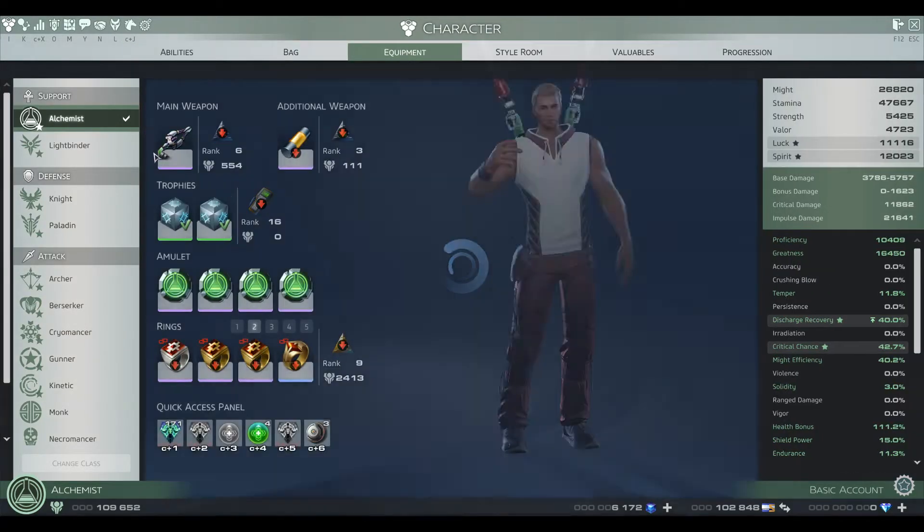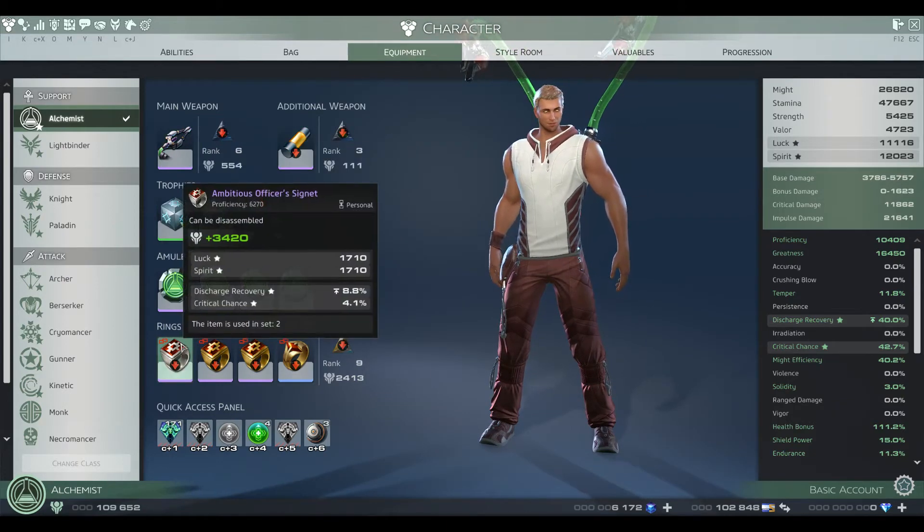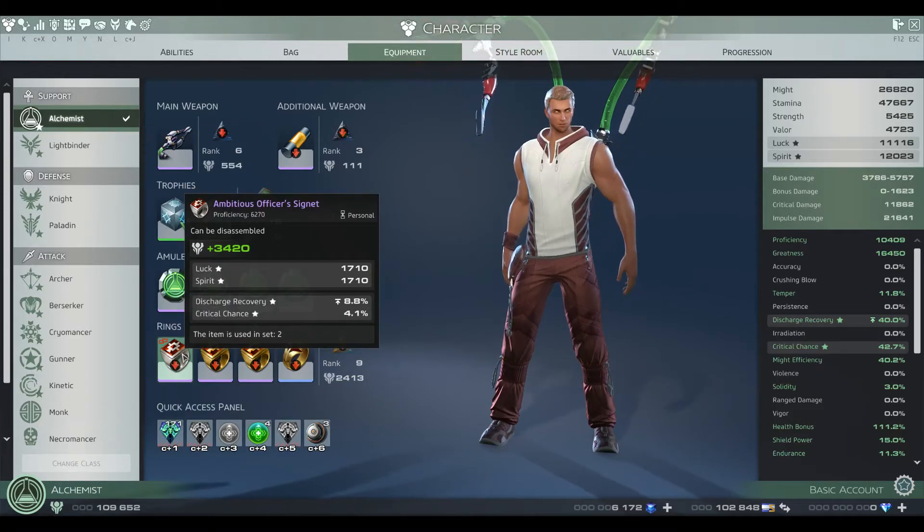Equipment-wise, you want Main Hand to reduce the cooldown of Stimulant Injection. Offhand, reduce the cooldown of Alchemist Terminal. Rings — always, always — Local Spirit, Discharge, Crit. If you don't have these, you are useless.